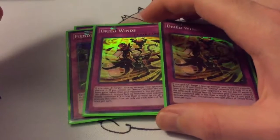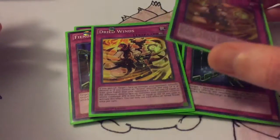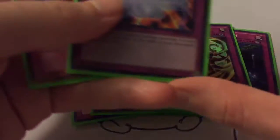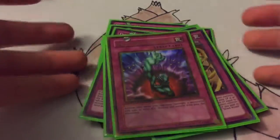Two Dried Winds — every time you gain life points you can pop an opponent's monster. It's also got an effect you can use if your life points are higher than your opponent's — you can pay the difference and pop monsters equal to that, but you're rarely ever going to use that. Then one Vanity's Emptiness — still a great card, you can stop certain plays. And one Bottomless Trap Hole to finish off the trap lineup.